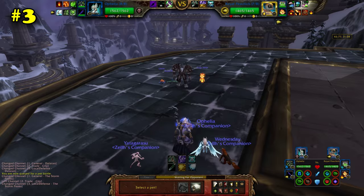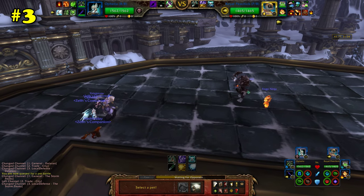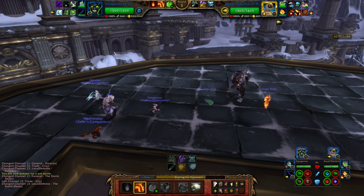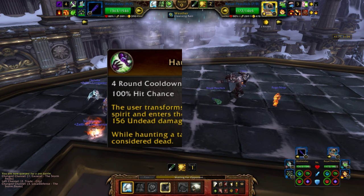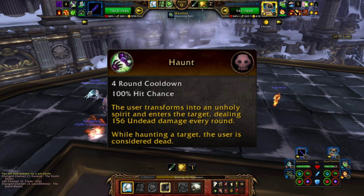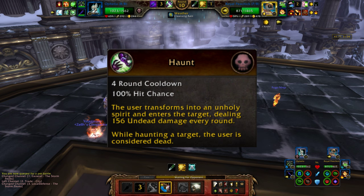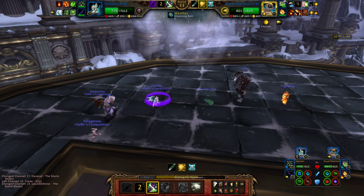There are unique special abilities that only certain rare pets have, as a way to make it worth getting them. Some of these special abilities are not all that great, but some are downright overpowered. One of the more notable examples is the Haunt ability on the Unborn Valk. Before Warlords, only the Valk had this ability, which is one of the strongest DoTs in the game, gives you a free switch, and makes you immune to AoE damage — all in one.